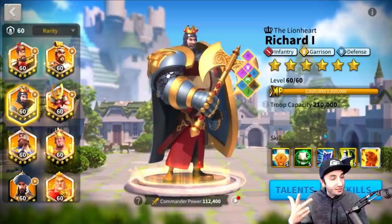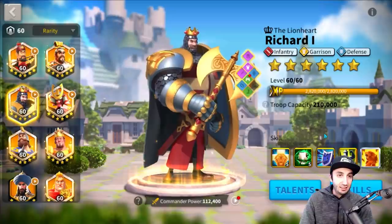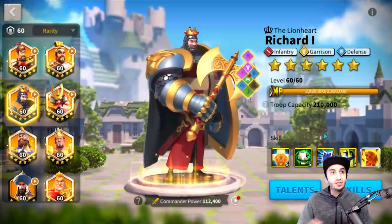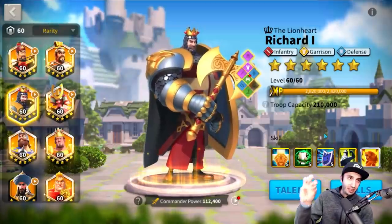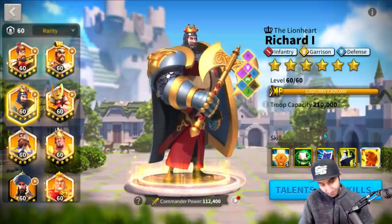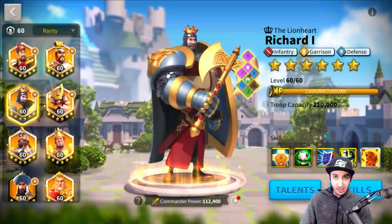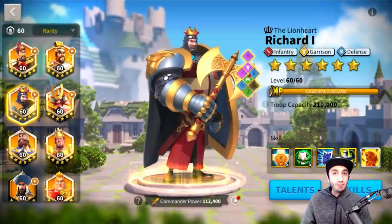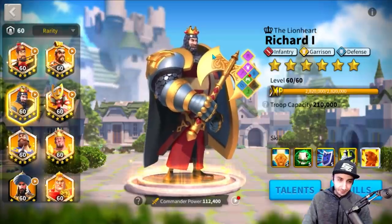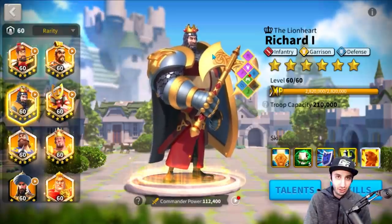The main three things that differentiate primary from secondary are: talents take effect, equipment takes effect, and who procs skills first. There is a hidden fourth reason — to hide a secondary commander. When you have a march on the field, the primary commander is the picture you see. The secondary only shows up when they proc a skill. Commanders like YSG, who are popular targets, tend to be hidden as secondaries to survive longer and not get instantly swarmed or targeted.